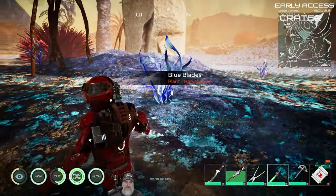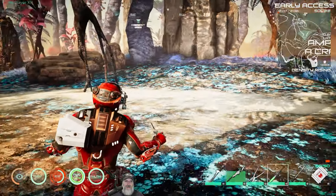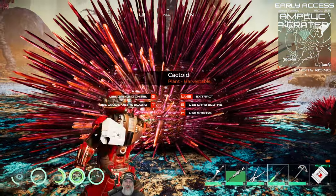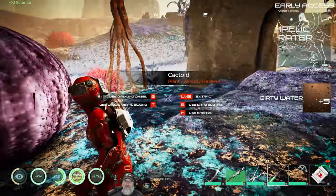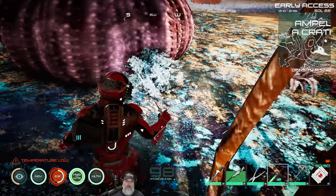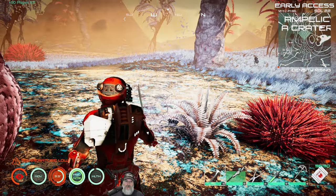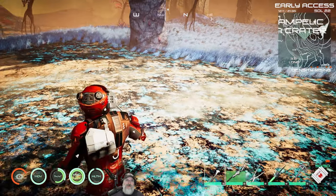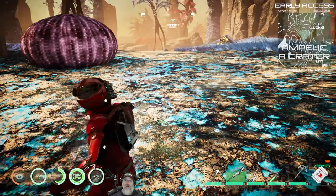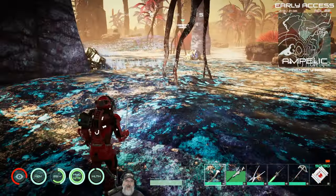Did we test the botany kit on this? Methane. So the botany kit seems to get methane from most of these plants, except from the cactoid it gets dirty water. Assuming that's kind of like a cactus on Earth — you get tree sap from those — that kind of makes sense. I think it's the trees in the Crescent Valley that give you the purple pineapple things. So let's go there and check that out.